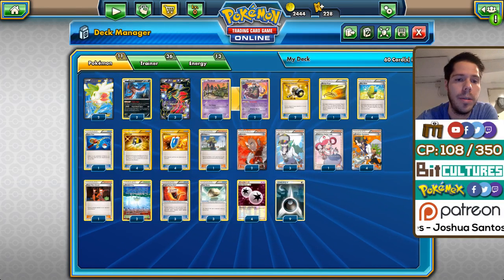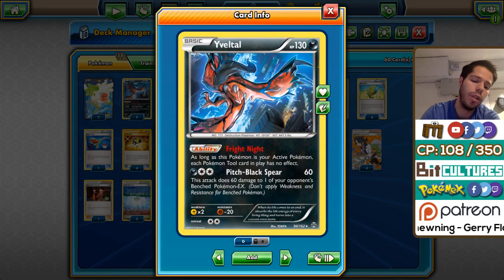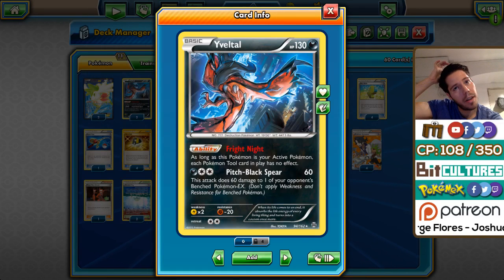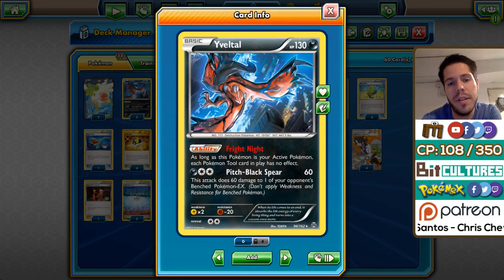There's a very big debate going on right now about the usefulness of Yveltal with the Fright Night ability. Some people say it's overrated; some say it's the MVP of the deck. Looking at some games on stream, it definitely has its uses — it's not only there for the mirror match. It's pretty great against Volcanion to lock a Volcanion EX active, and also good against Mega decks to prevent Spirit Links from working. However, as we'll see later, there was a successful variant that didn't use a single one.